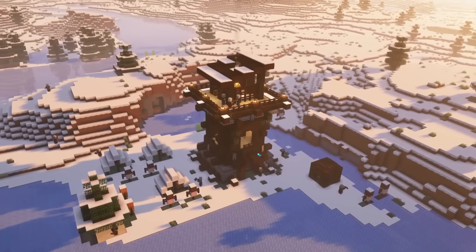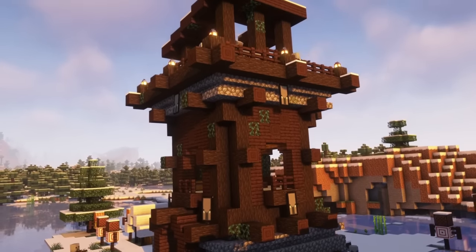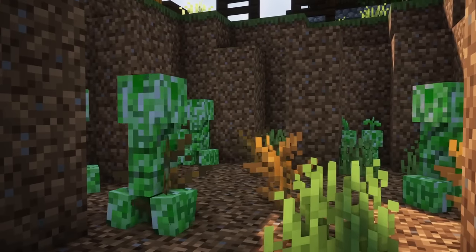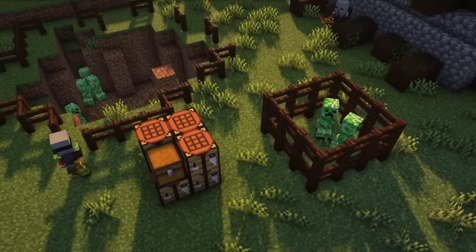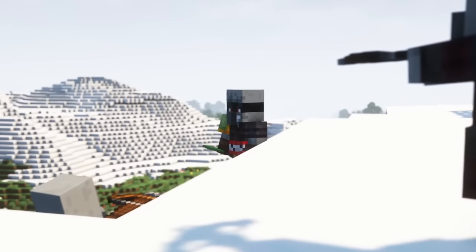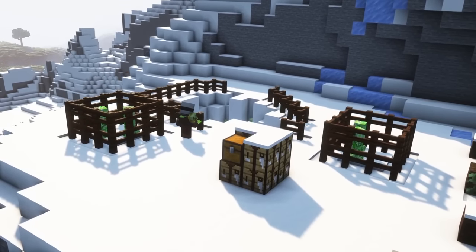The mod changes pillager outposts. They look different in their design and you might find a few chests with emeralds or new items there. Furthermore, there is a new creeper enclosure next to the building containing creepers and creepies, that is watched over by a new mob called Griefer, which I will explain in detail later.